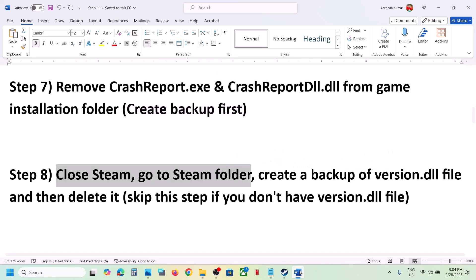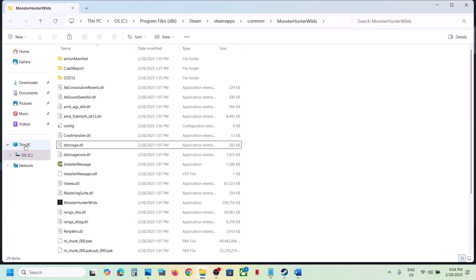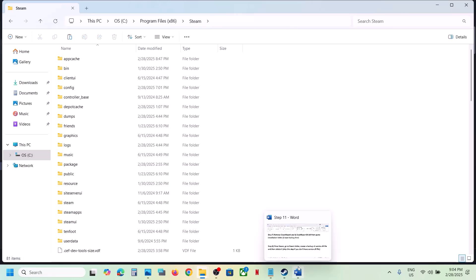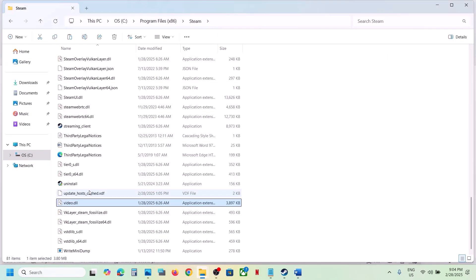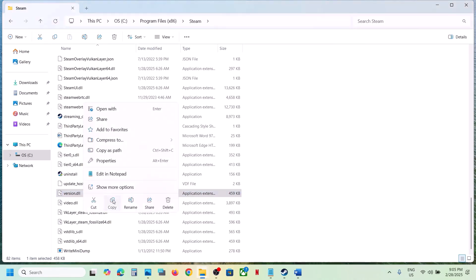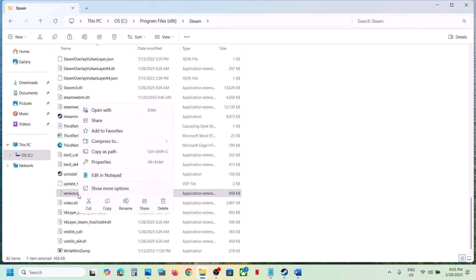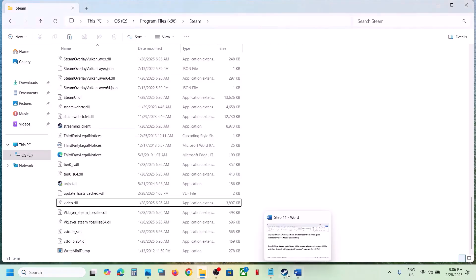The next step is to close Steam, then go to the Steam folder. Exit Steam, open C drive, open Program Files (x86), and open the Steam folder. Create a backup of the version.dll file — if you don't have this file, skip this step. Copy version.dll, paste it to the desktop as a backup, delete the original, then launch Steam as administrator, launch the game, and check.